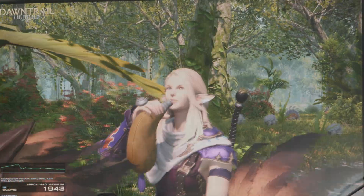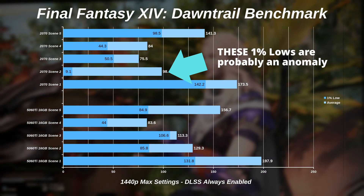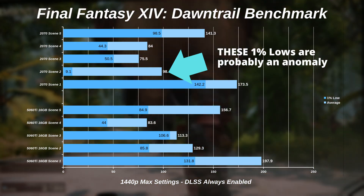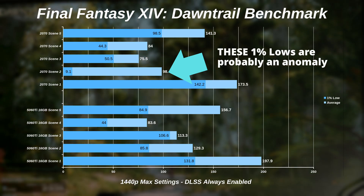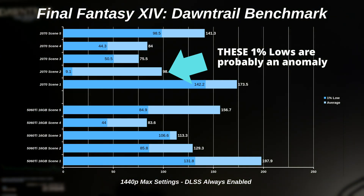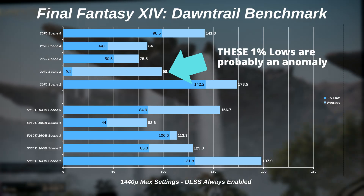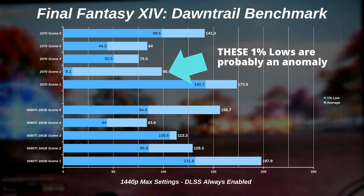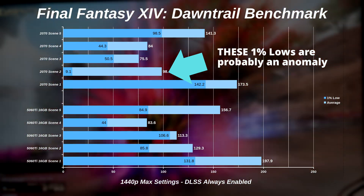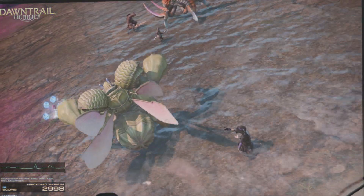The Final Fantasy XIV Dawntrail benchmark showed definite increases in areas that were probably GPU-bound and less of an increase in CPU-bound areas. But that means there's probably room to turn up the resolution and play the game at 4K with all the settings maxed out and still get a decent frame rate. I didn't see any points in this game where the CPU was enough to hold me back, and I really think this game is perfectly fine at 60 frames per second. I would actually use frame generation to make it smoother if you really wanted that.